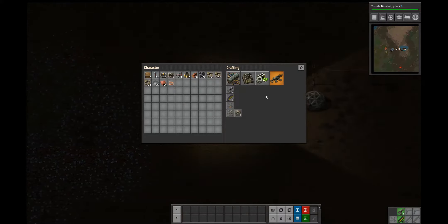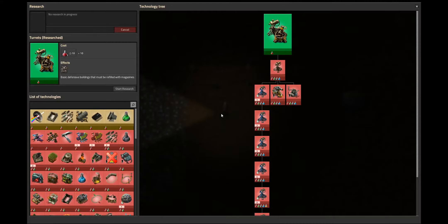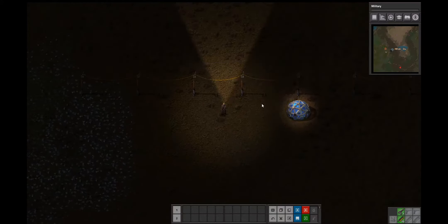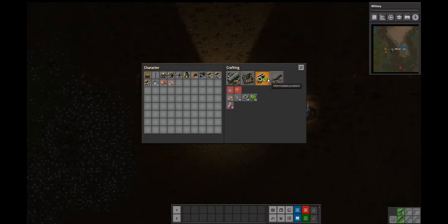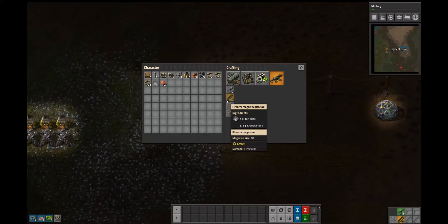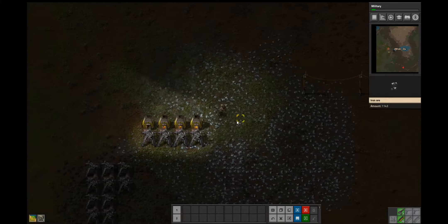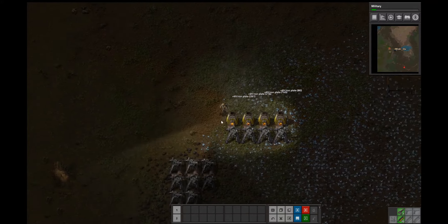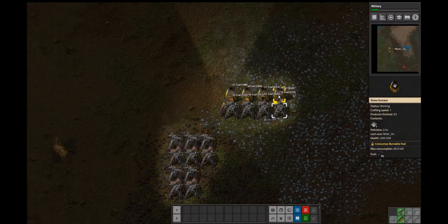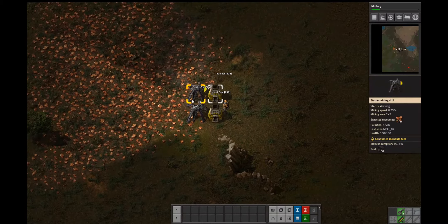So I know we just unlocked gun turrets, so we should be able to... We might need some lights and then military as well. And so we need to start building these gun turrets. We should actually get a radar as well. So the first thing we need is to start getting some of these assembling machines so that we can start automating some of our processes.